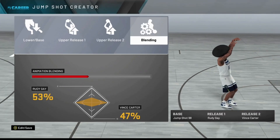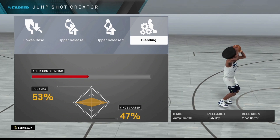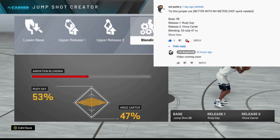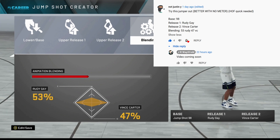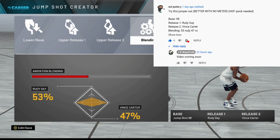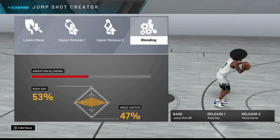Here goes the jump shot right here. As you guys can see, it's Jump Shot 98 — Release 1 Ray Gay, Release 2 Vince Carter. Make sure you boys use Hall of Fame Quick Draw. Shout out to the homie Not Justin Watt for putting me on this jump shot. If you guys would like for me to make a video using your jump shot, comment it down below, and if I feel like it's going to be a good one I will make a video on it and give you a shout out as well. There goes the jump shot for you boys.